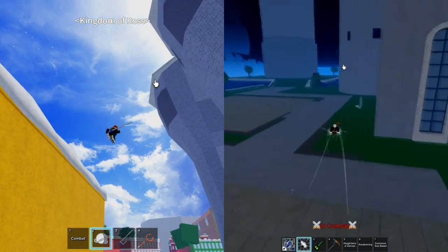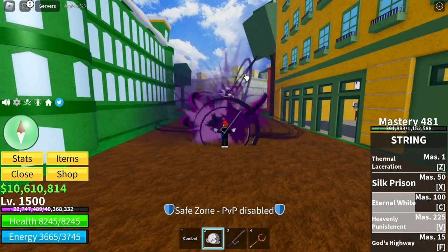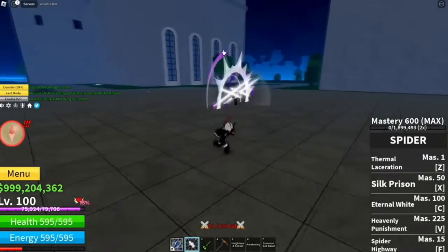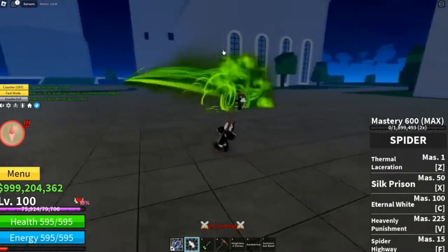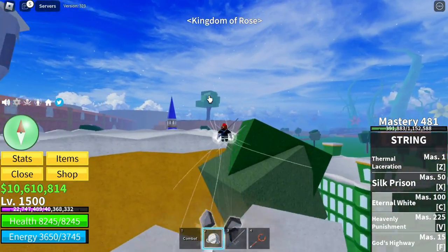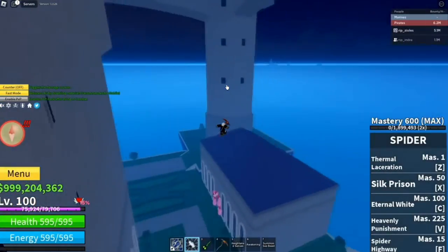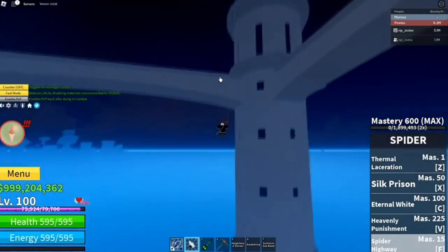Awakened string fruit guys — I think the skills are all almost the same except for the changing colors. And guys, check this out, the F skill, the god's highway is also reworked into this one. They should have named this skill the web slinger, web sling, something like that.